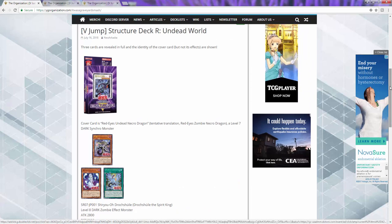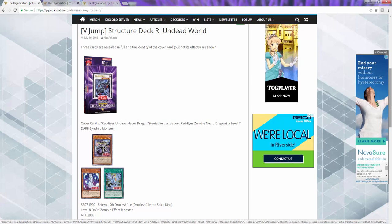It's a level seven synchro, so hopefully - my thought is that we get a one-star tuner. I would prefer it to be a one or two star tuner, and then it'd be something like Distrudo where, you know, if you control a zombie you can special summon it from your hand or graveyard, and then increase the level up to the number of zombies you control. So then it gives us that level manipulation.